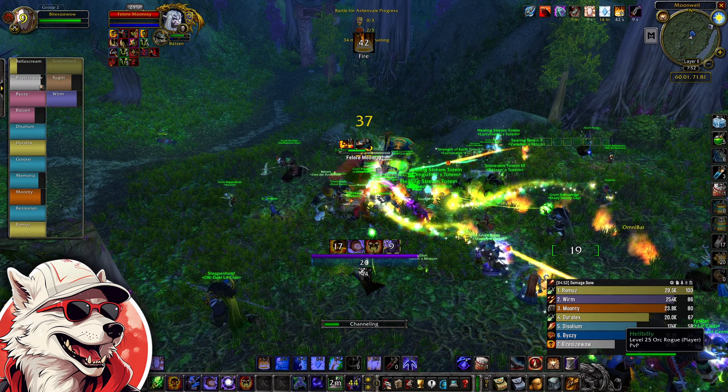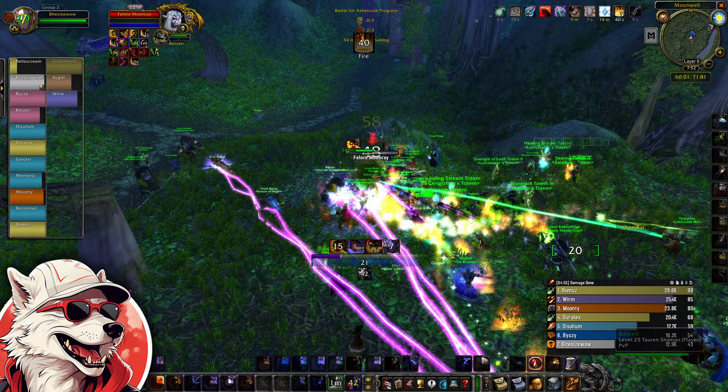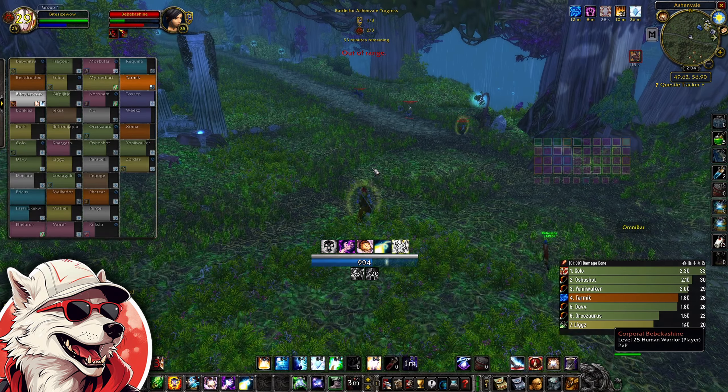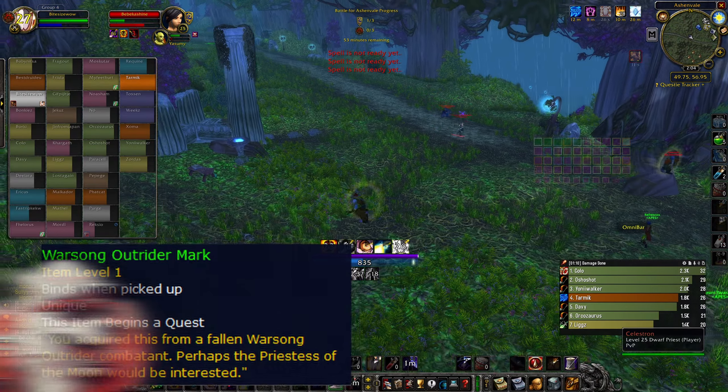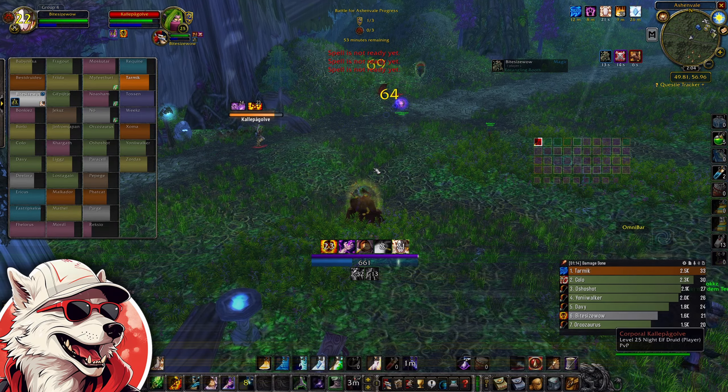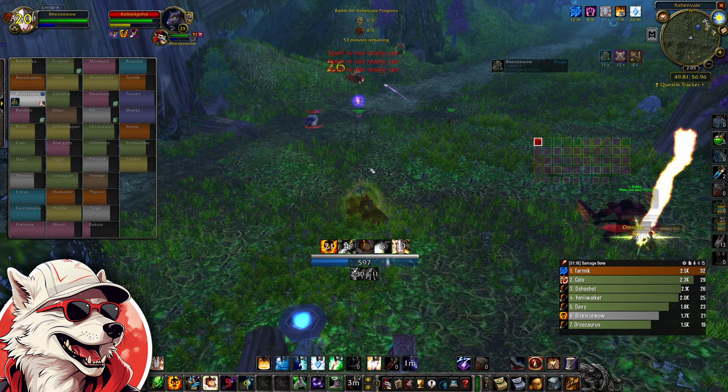Pay close attention to your chat during the event, as quite often some players will come up with tactics and strategies to help your faction win. There's also a weekly quest tied to the event. Players can loot either the Warsong Outriders mark if you're on the Alliance, or the Silverwing Sentinels charm if you're on the Horde. These items are dropped from the elite mobs of the opposite faction during the event.